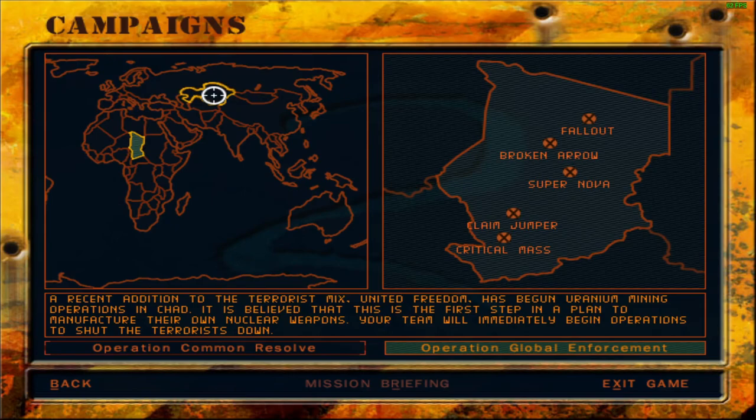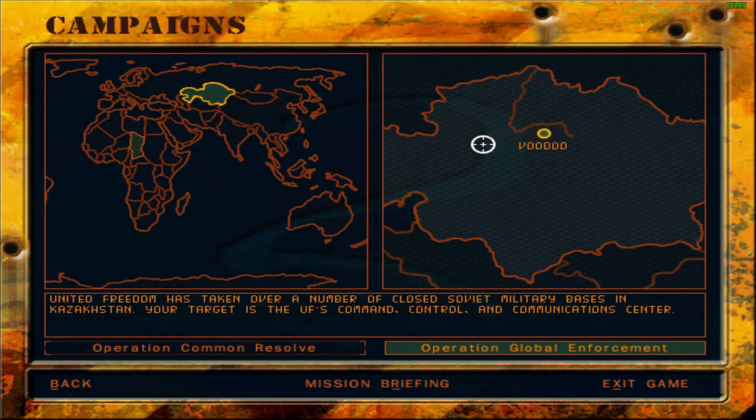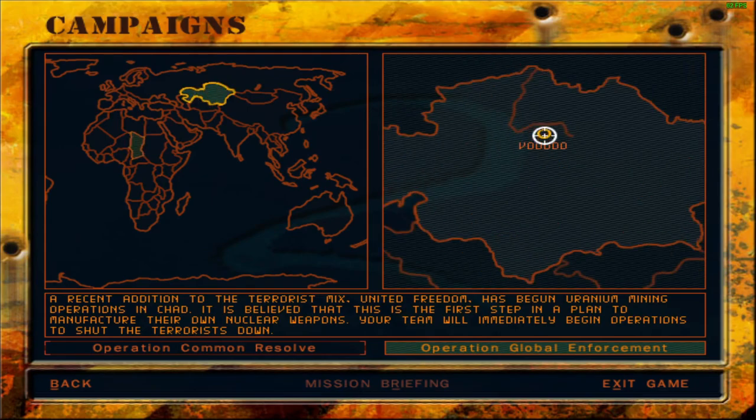So that did succeed. However, it has unlocked a new region on the map. If I had to guess which region — so this is India, this is China, this is Pakistan, Afghanistan... so on top of Afghanistan, Turkey, Kazakhstan. Targeting Mission Voodoo — after completing Mission Fallout, we have unlocked Mission Voodoo, which is in Kazakhstan.